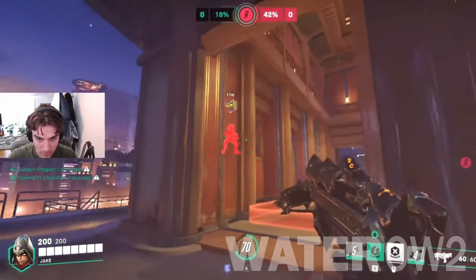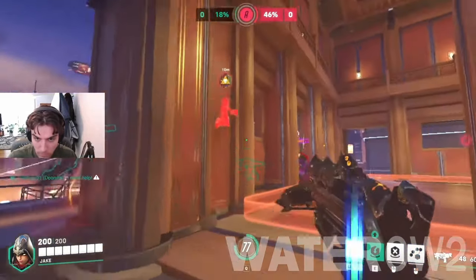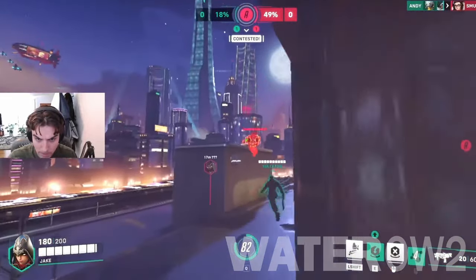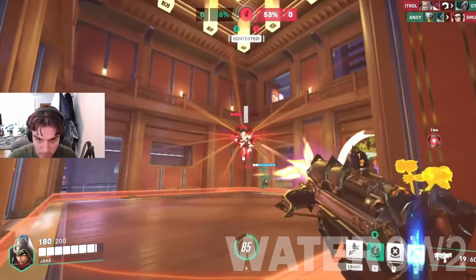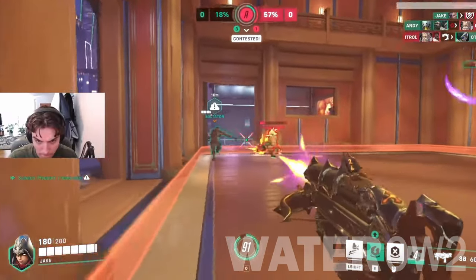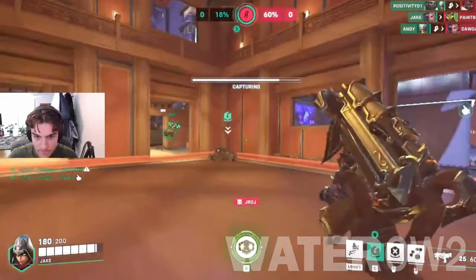Sombra Counters. While Sombra's ability to become invisible is powerful, it doesn't grant total immunity. Area-of-effect from Pharah, Junkrat, and Winston can reveal her while she's trying to sneak around. Hanzo's Sonic Arrow will also reveal her if it lands near her. Stuns from Mei and Ana can prevent her from teleporting back to safety. Kiriko can also use her Suzu to protect hacked allies.